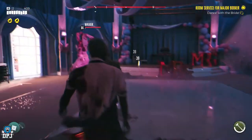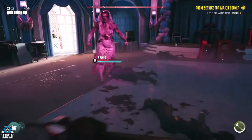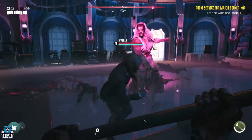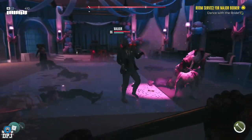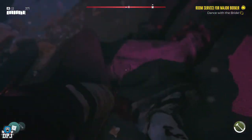Later on in the encounter, it gets a little harder as other zombies do spawn in. Try to entice them away from the boss and take them out one by one if you have to. Then rinse and repeat the first steps with the boss to take her down.